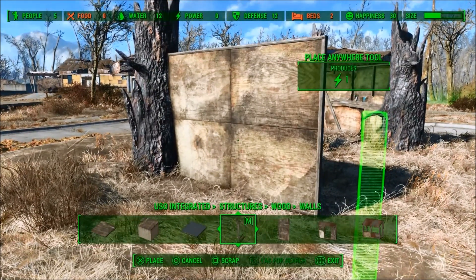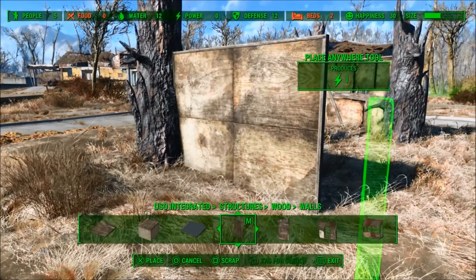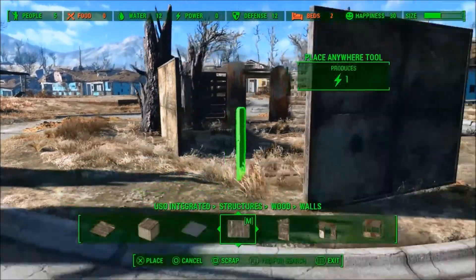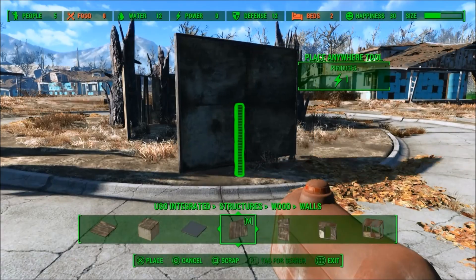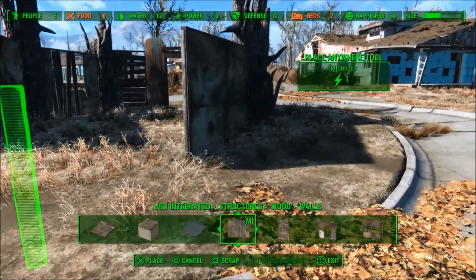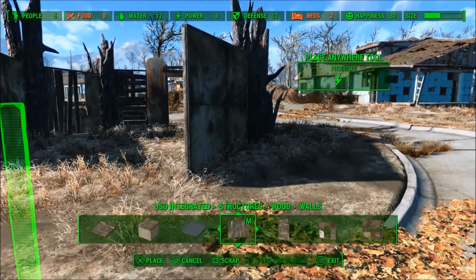Some of the walls I put down here, I added some extra details to from the CVA mod — placing in some planks on the outside, just to spice it up a little bit and not make it look so boring.